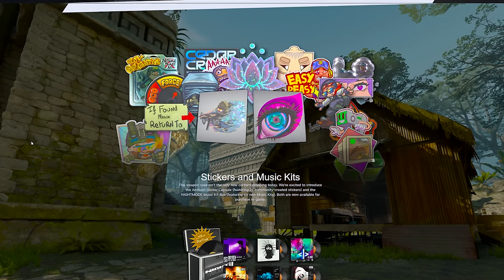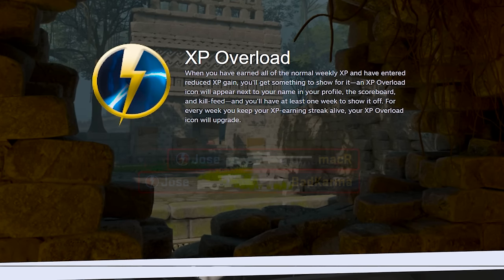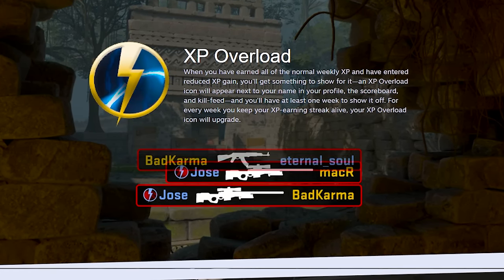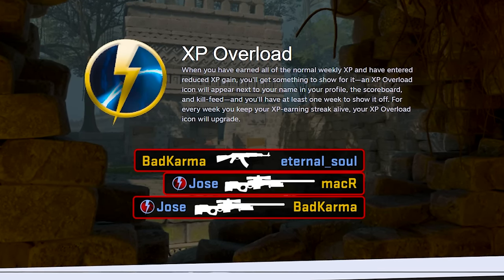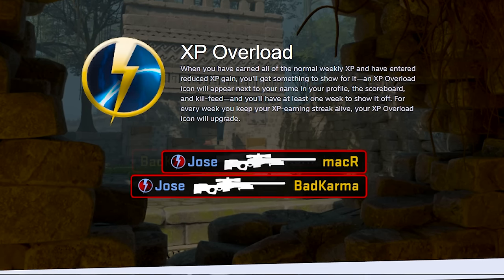We got some new stickers and music kits as well. The stickers look cool; the music kits are cool but I don't really care too much about that stuff. Wait — what's this? XP Overload: when you have earned all the normal weekly XP and have entered reduced XP gain, you'll get an XP Overload icon appearing next to your name in your profile, the scoreboard, and kill feed, and you'll have at least one week to show it off.